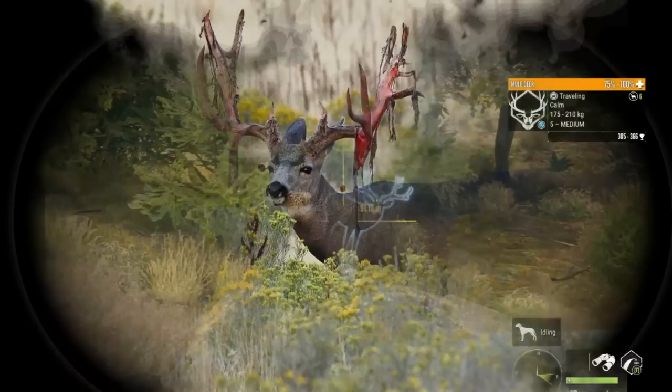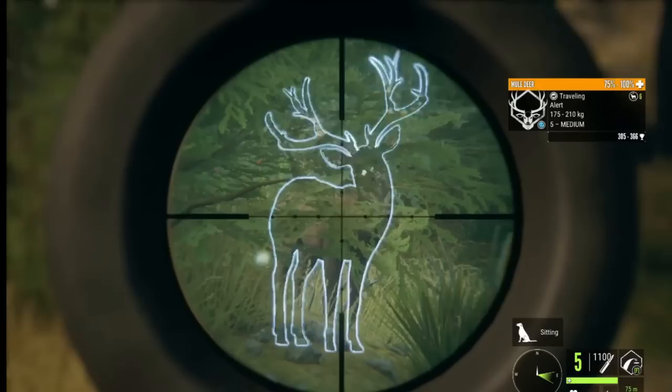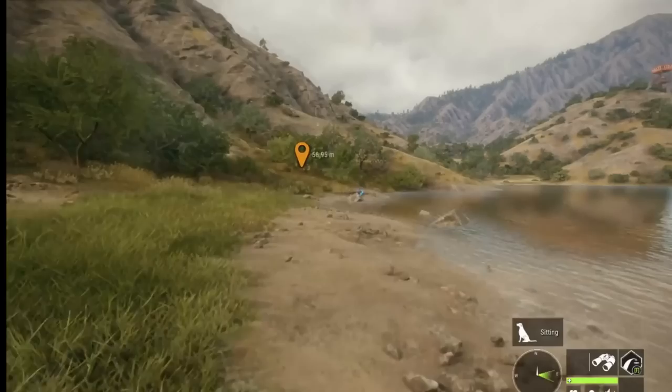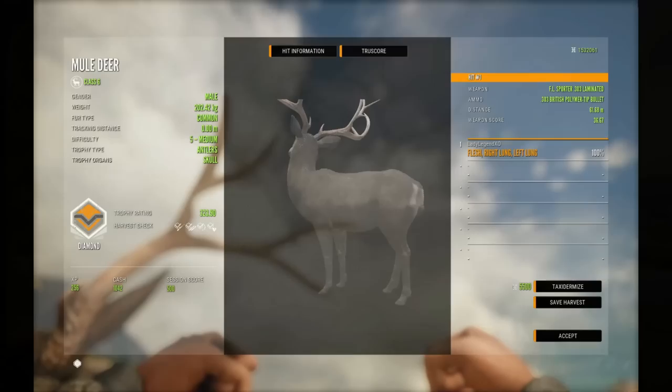Mule deer can be hunted in Parque Fernando, Silver Ridge Peaks, and Rancho Del Arroyo. I think Rancho is one of the best maps for hunting mule deer. Silver Ridge Peaks is a lot better now because they extended their drink time to four hours as opposed to 30 to 90 minutes, so they're definitely a lot more grindable there. Please EW, could we have a mule deer great one? Just look at this diamond muley — and diamonds are tiny compared to great ones. I am hoping we see a great one mule deer very, very soon.